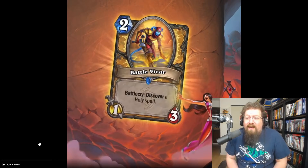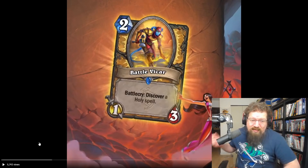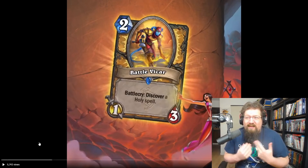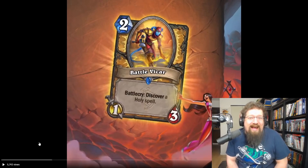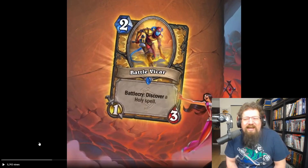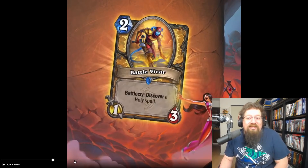Next we have another Paladin card — Battle Vicar, two-mana one-three, battlecry: discover a holy spell. It's kind of like Pandaren Importer — two-mana one-three, discover a spell inserted into your deck. But this is more targeted: you get holy spells, like Librum of Wisdom, Librum of Hope, Hand of A'dal. Probably not really worth running, but almost every discover card sees play at some point. I'll give it a three in standard and a two in wild.